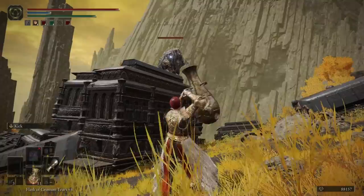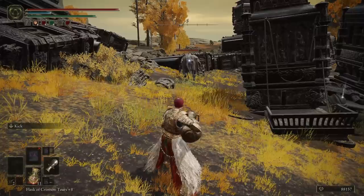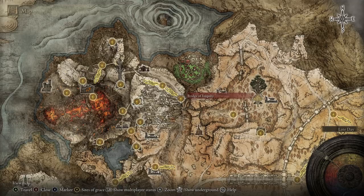Third, the Jar Cannon — a ranged weapon, a goddamn hand cannon: just a jar packed with explosives that you put a ballista bolt in, and it works exactly how you would want it to, exactly how you imagine. This weapon may not have a unique Ash of War — it may just be a weapon that you kick with — but it is an extremely notable weapon regardless. To use it properly you need 34 Strength and 12 Dexterity. To acquire it, head to the Mt. Gelmir Campsite Site of Grace.